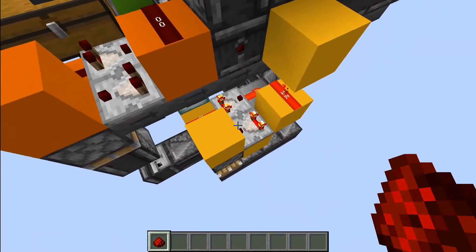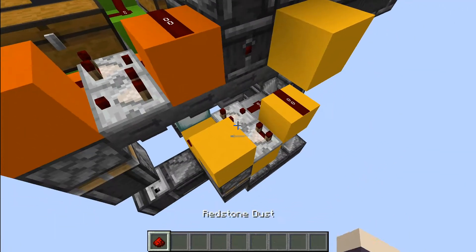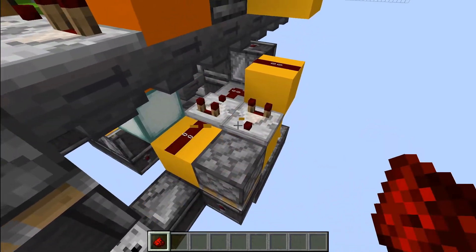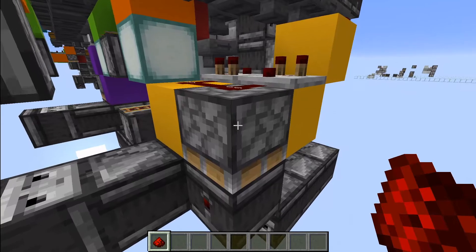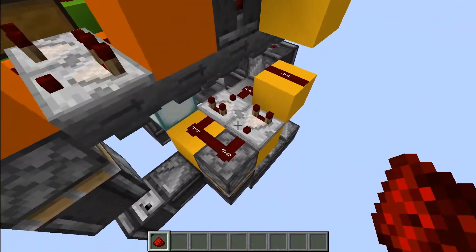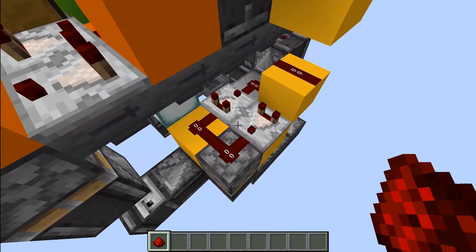We have a really simple fix. All you have to do is remove this solid block right there and replace it with redstone dust, taking advantage of the fact that we can now put redstone dust on the back of a piston. And that's really all there is to it.